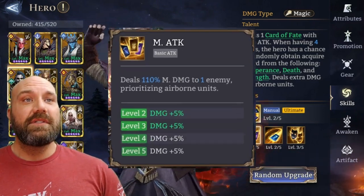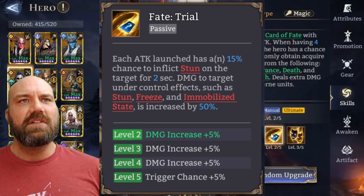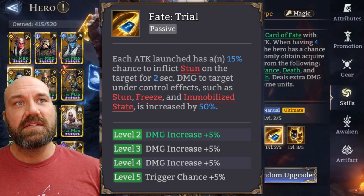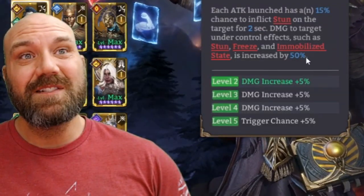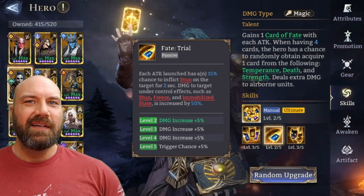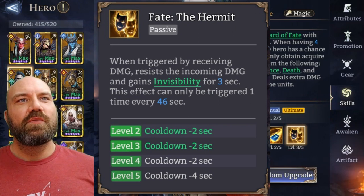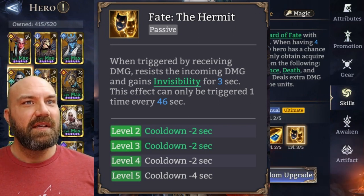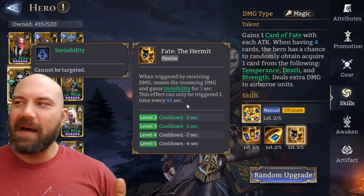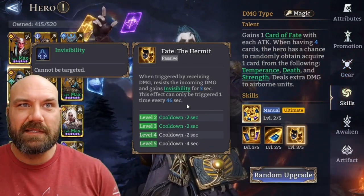Let's go over his basic attack. Deals 110 percent magic damage to one enemy, prioritizing airborne units. Each attack launched has a 15 percent chance to inflict stun on the target for two seconds. Damage to targets under control effects such as stun, freeze, or immobilized state is increased by 50 percent. When triggered by receiving damage, resist the incoming damage and gain invincibility for three seconds — this effect can only be triggered once every 46 seconds. This dude can't die either. Everybody's talking about nerfing other heroes, but nobody wants to nerf this dude — this is insane. Hashtag no nerf right there.